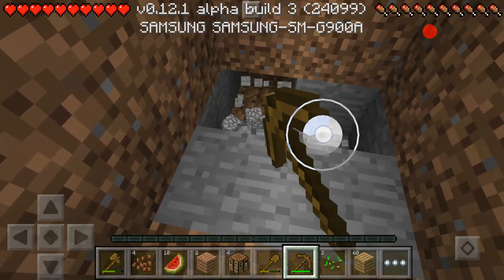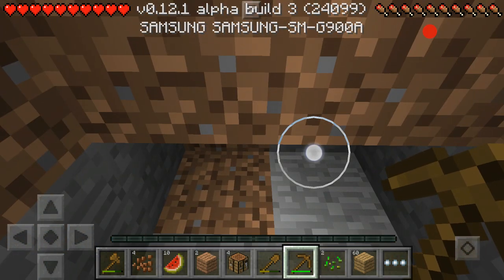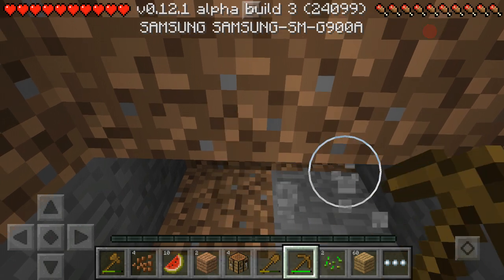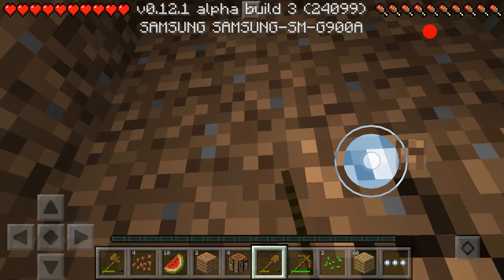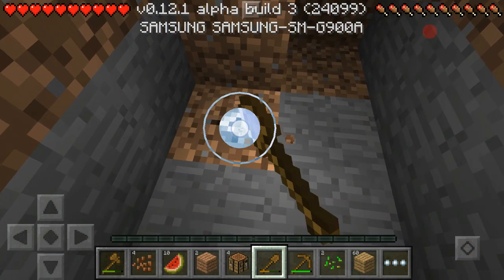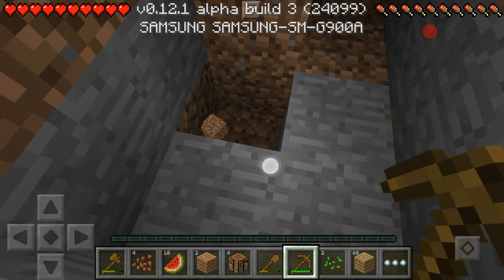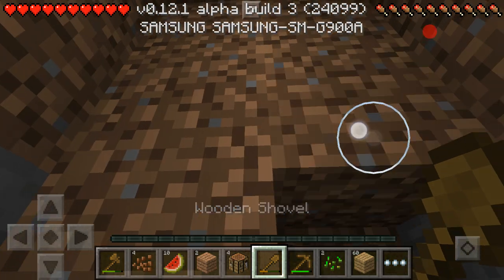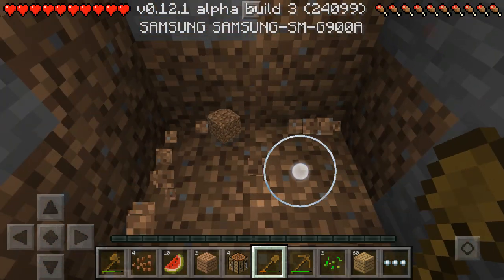There are a lot of glitches — like an extra thing. If I go and try to mine... sometimes you can see through blocks when you're mining them. Also, I'm getting terrible frame rates. Oh yeah, see that right there? The block. Hopefully this all gets patched.